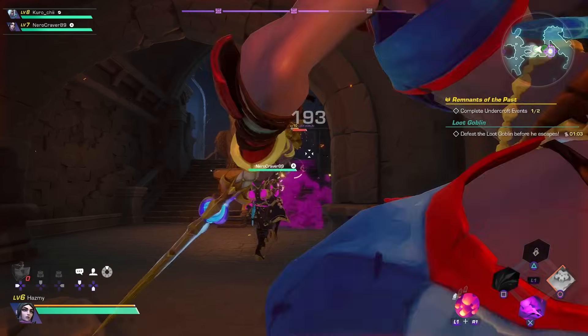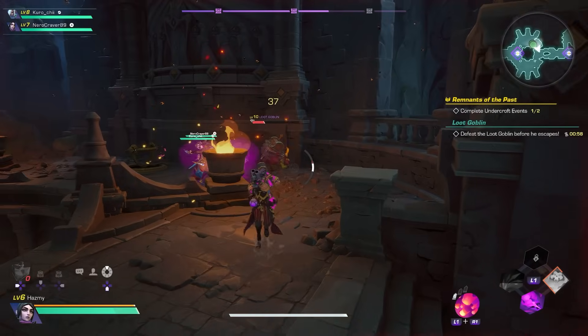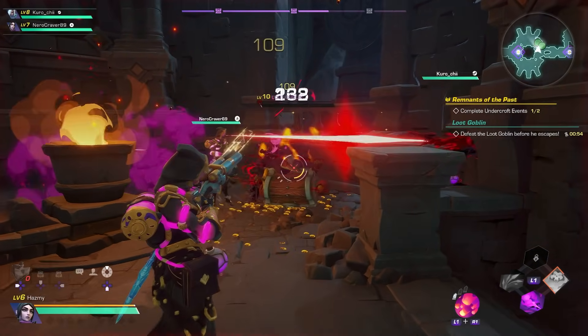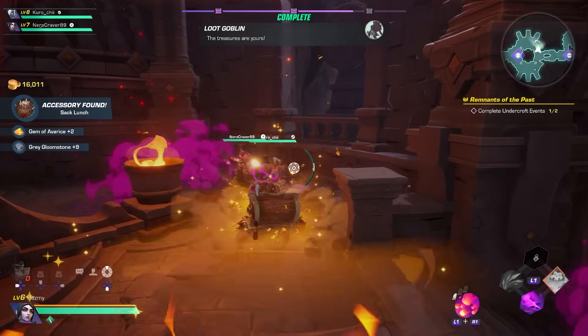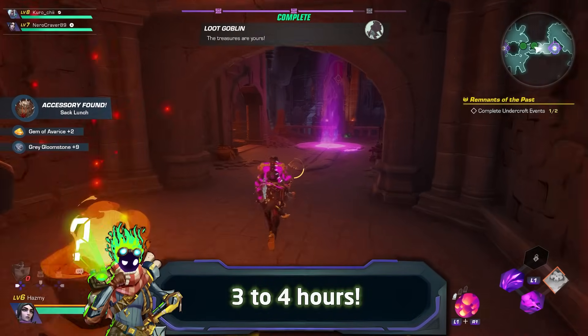For the Halcyon Orbs, I actually recommend running the Undercroft dungeon, as I had better luck finding them there. All of these items are super easy to grind, the bosses being the easiest, and unless you're really unlucky, you should be able to get all the ingredients needed to craft the Tempest in a maximum of 3 or 4 hours.